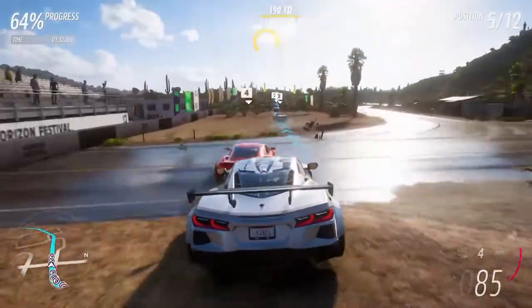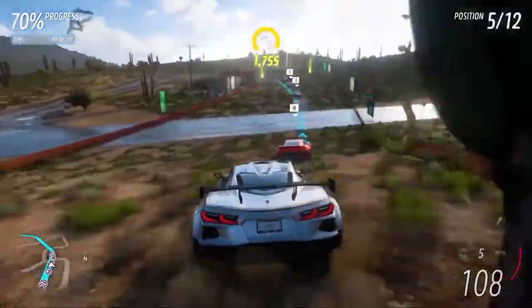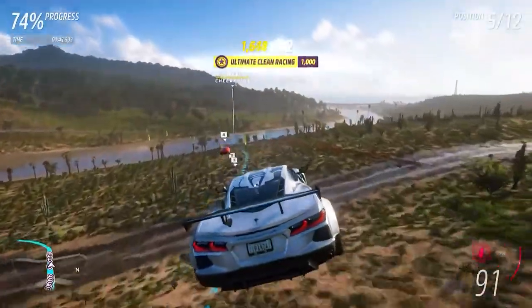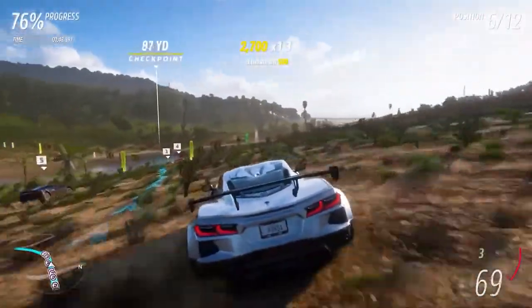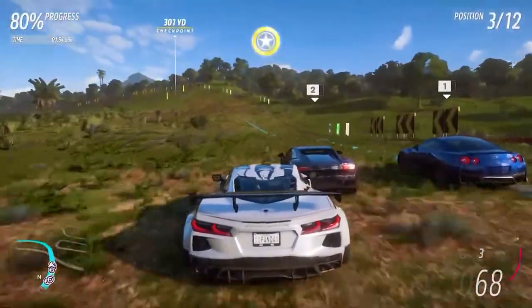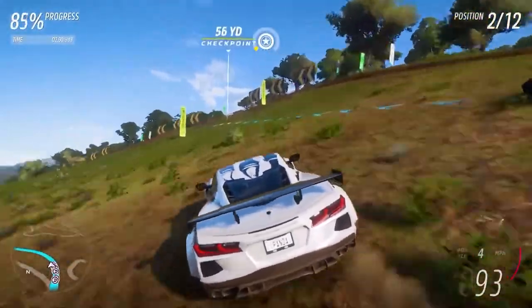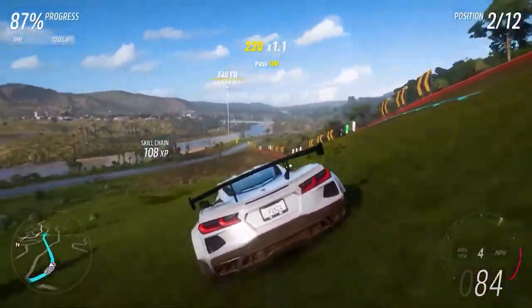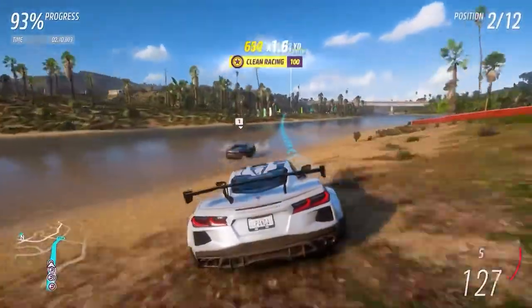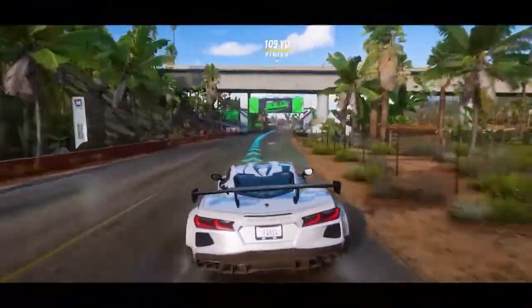Now he's caught up to the fourth place person. Now he's losing ground — kind of a bad choice for this race. He keeps nose diving and losing his spot, now he's in sixth place. They're going through water. Third place. First place is a Lamborghini. He's in second place and that Lambo is gone — he's hauling the mail. First place and he won.